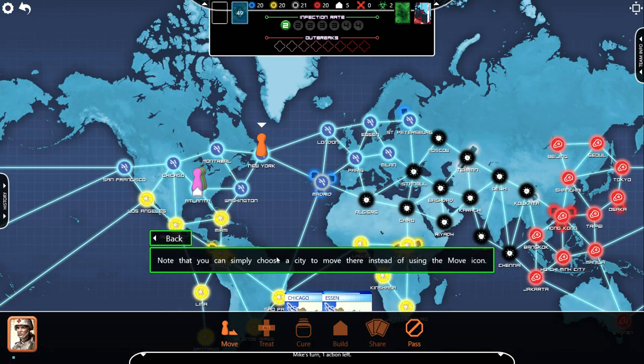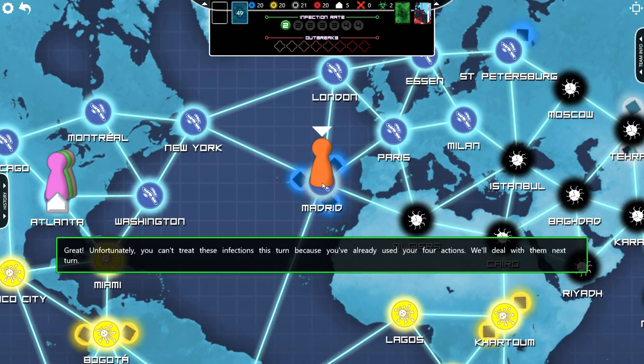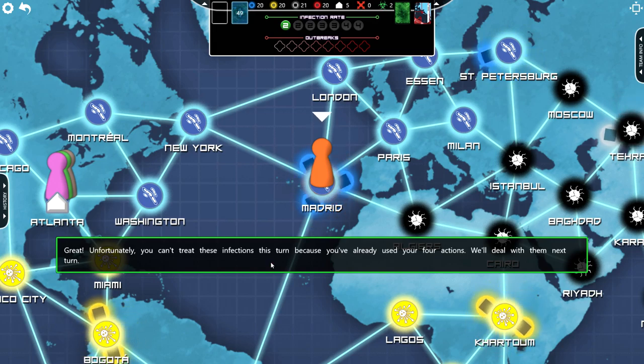Note that you can simply choose a city to move there instead of using the Move icon. How do I choose a city? Oh, the dialogue was like looping over and over again, saying I could just click on it. That was weird. I had to keep clicking on it until it went away when it was repeating the same dialogue.